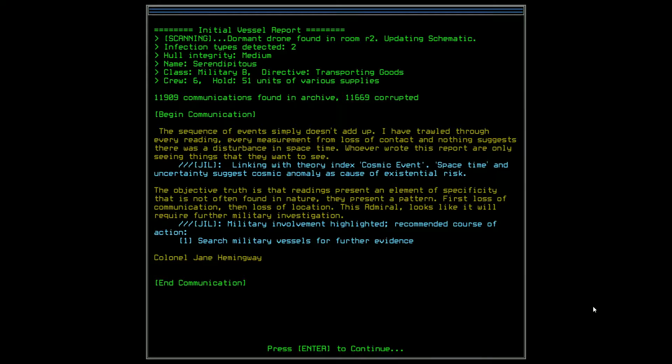Existential risk. Okay. So let's go to the doctor. 'The objective truth is that the reading presents an element of specificity that is not often found in nature. They present a pattern: first, loss of communication; then, loss of location. This Admiral — looks like it will require further military investigation.' And Jill is telling us: military involvement highlighted. Recommended course of action one — search military vessel for further evidence. Colonel James Hemingway.